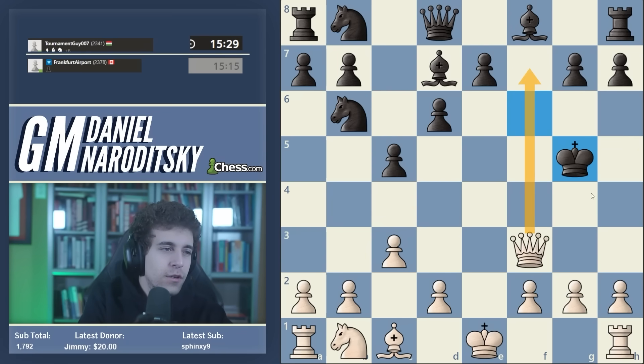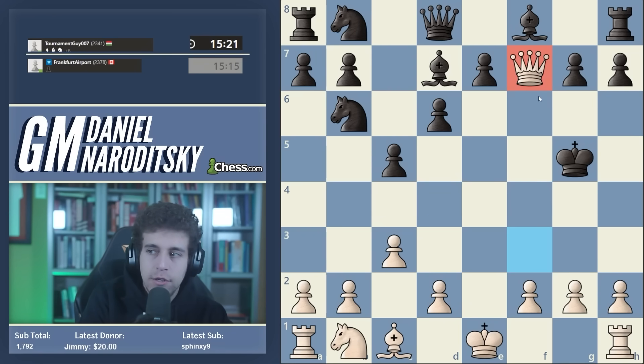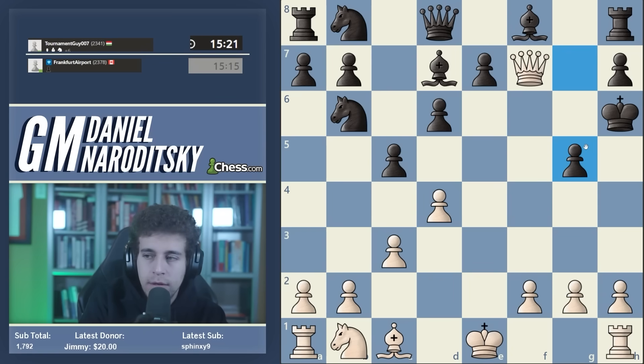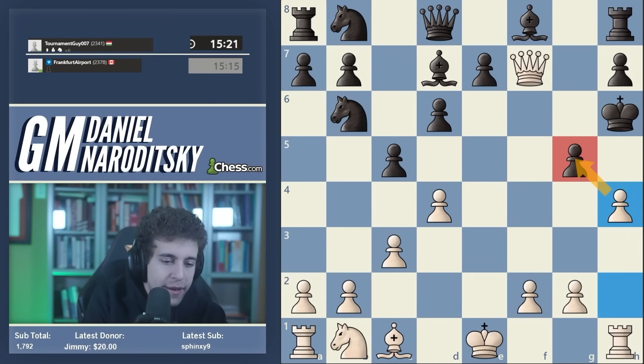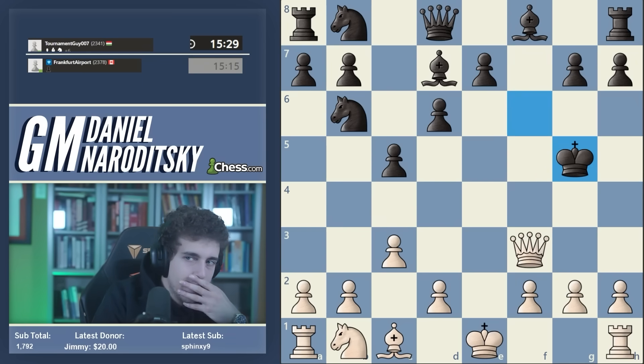The best move is queen f7. This type of move is the hardest to find when you're engaged in a king hunt because you're tempted to give a bunch of checks, but oftentimes these restricting moves set up the mating net much more effectively. If you go d4 and get excited about the discovery, the attack fizzles out immediately - king g6, black runs away. You have to block off essentially the escape to f7. And if black steps back to h6, now you can go d4 with simple h4, and h takes g5 is going to be mate.